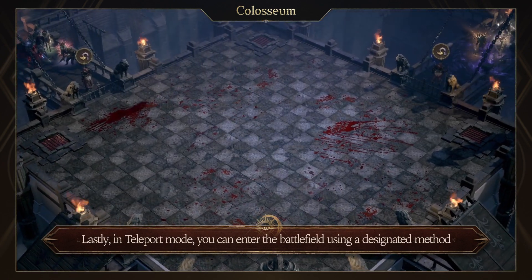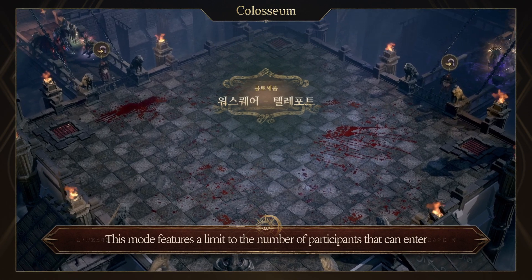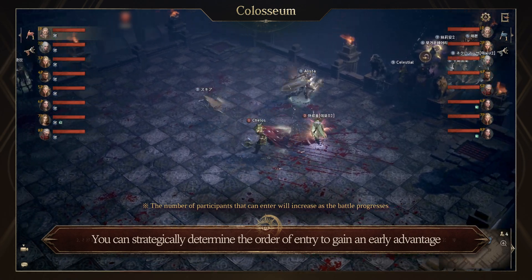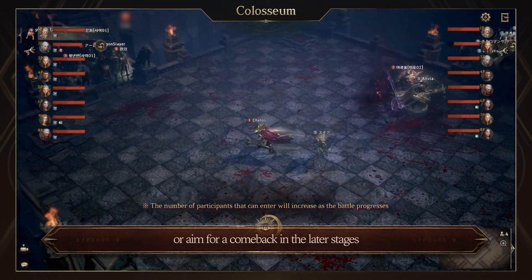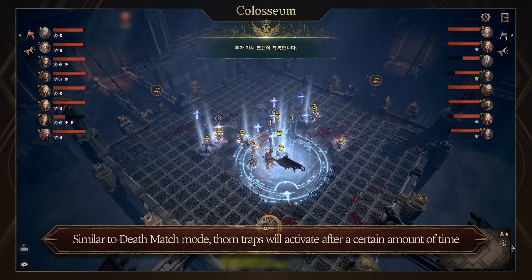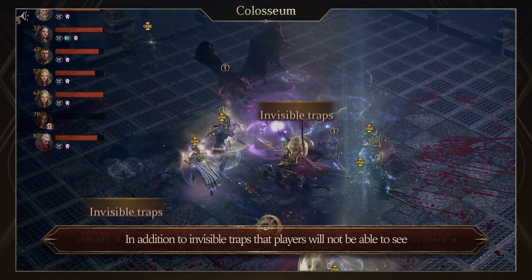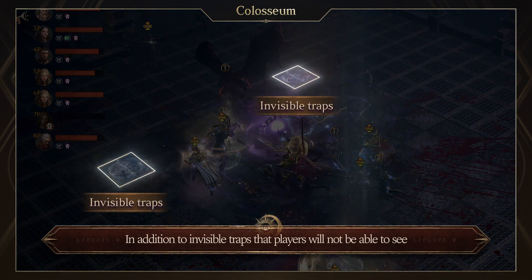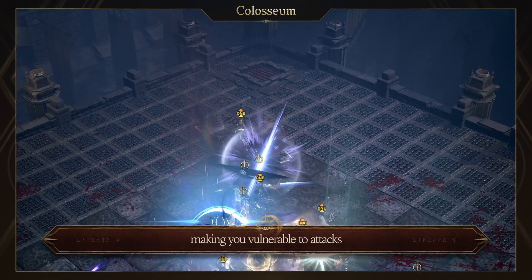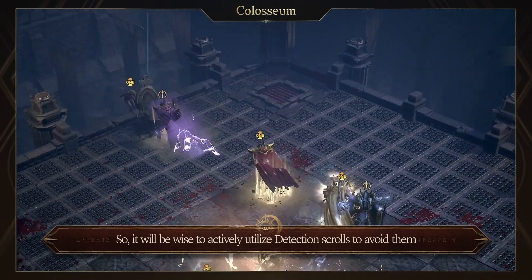Lastly, in Teleport mode, you can enter the battlefield using a designated method. This mode features a limit to the number of participants that can enter. You can strategically determine the order of entry to gain an early advantage or aim for a comeback in the later stages. Similar to Deathmatch mode, Thorn Traps will activate after a certain amount of time, in addition to invisible traps that players will not be able to see. Stepping on the invisible traps will immobilize you for a certain time, making you vulnerable to attacks, so it will be wise to actively utilize detection scrolls to avoid them.